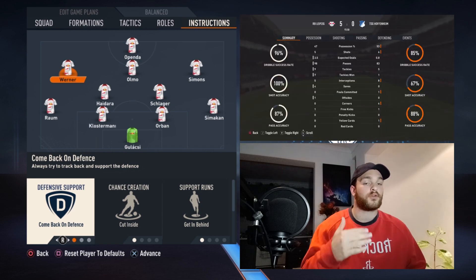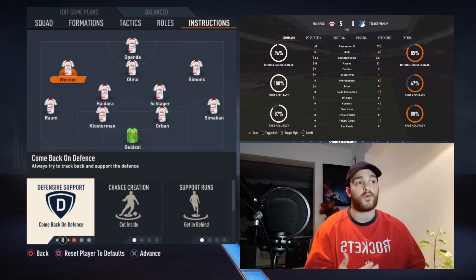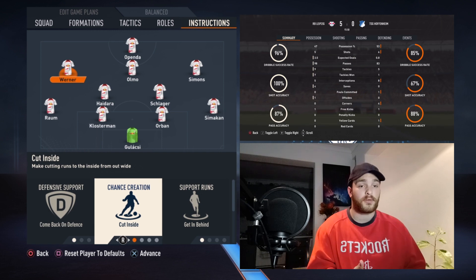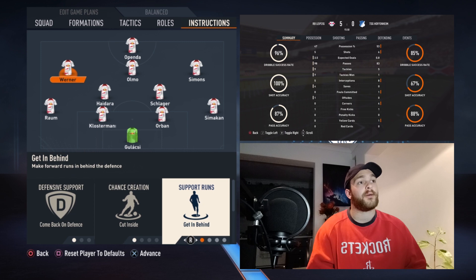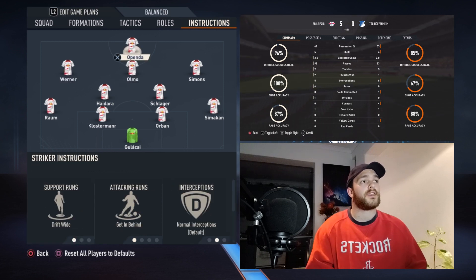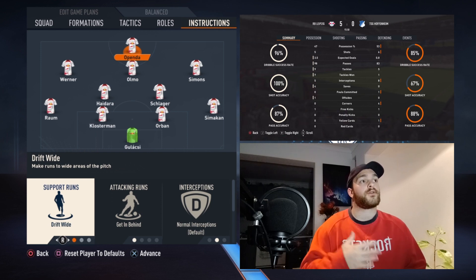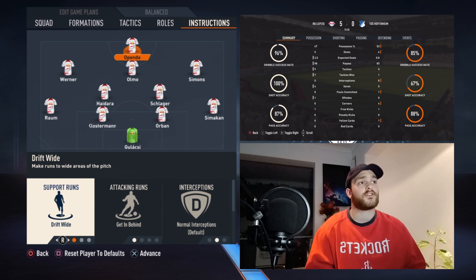Because of Raum bombing forward you need more defensive support on the left side — that's why Werner is set to come back on defense. If you want the 4-3-2 formation all the time, set him to stay forward so he and Openda assume striker roles. Cut inside is self-explanatory — with Raum bombing forward Werner wants to cut onto his dominant foot and get off shots, and his ability to run behind on the shoulder of the last man is fantastic given his pace. Openda is set to drift wide, get behind, normal interceptions, and stay forward as the focal point.